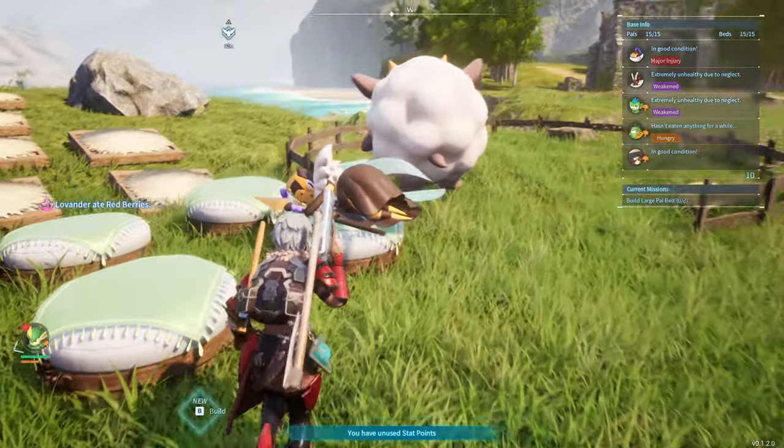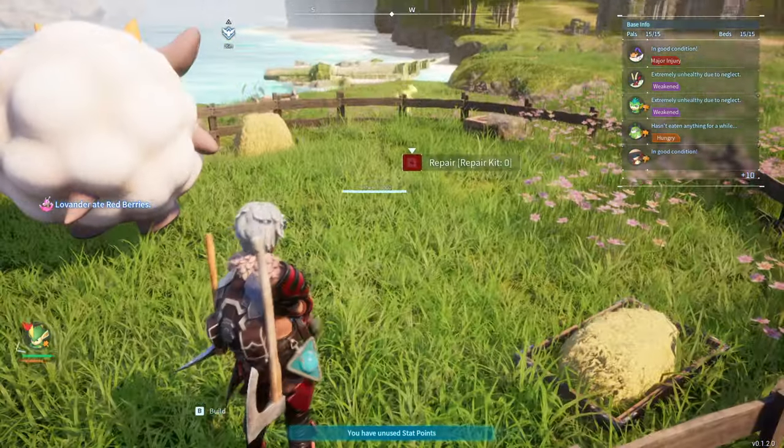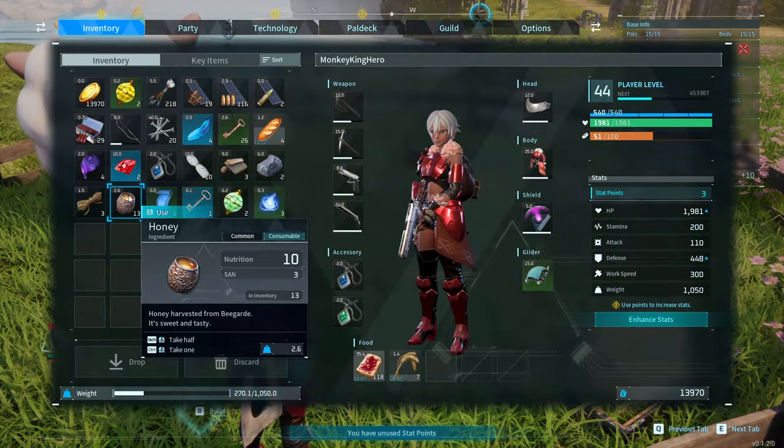The Begarde is obviously sleeping, so we can't do anything right now, but essentially you're going to throw him into a ranch, which is here, and that is going to give you honey.